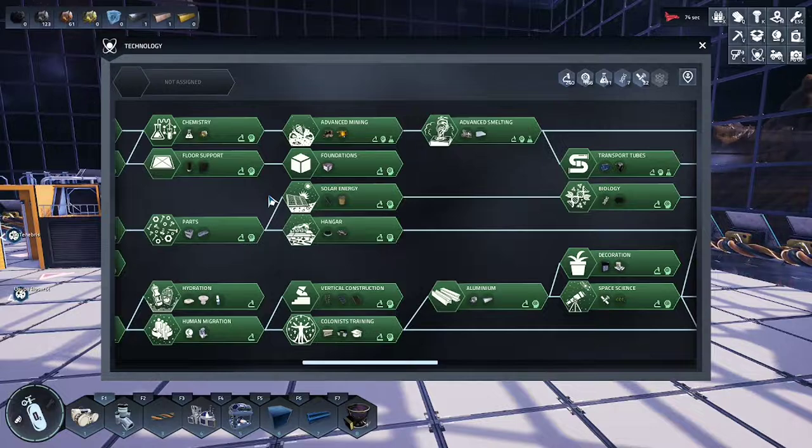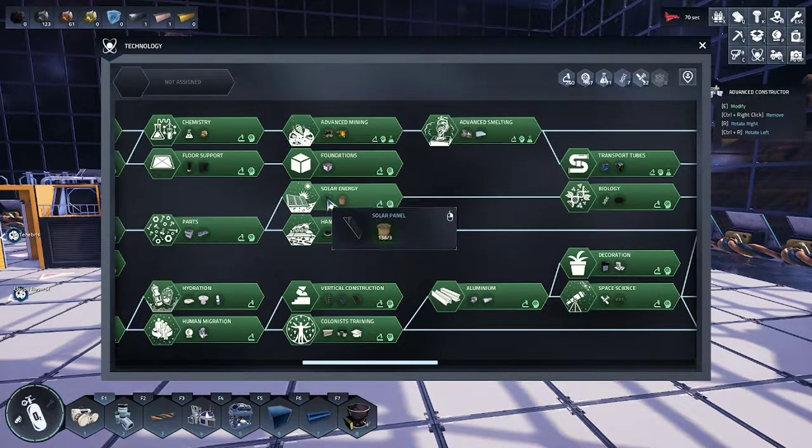First, make sure you have the proper technologies unlocked. Here we're looking at solar energy, which produces solar panels and golden wire.